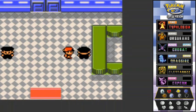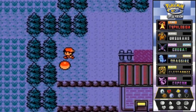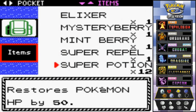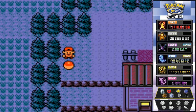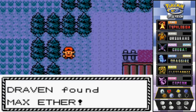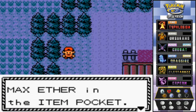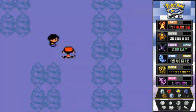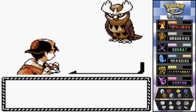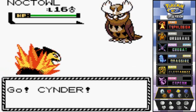Here we are still on Route 43 and there's a Max Ether item here. I'm going to pause and empty out a few things from my bag. Okay, we're back — we battled a few people off-screen up there. I meant it was the long way because you'll be battling not only wild Pokemon but also trainers. Let's grab the Max Ether. Also, you can find Noctowl and Noctowl are wild around this area — pretty cool.